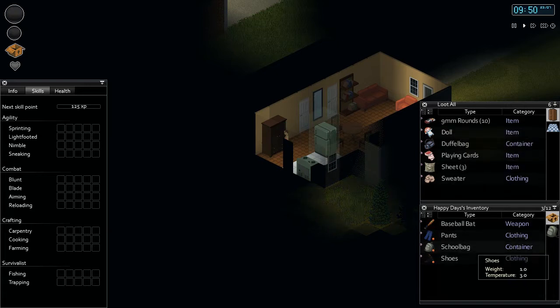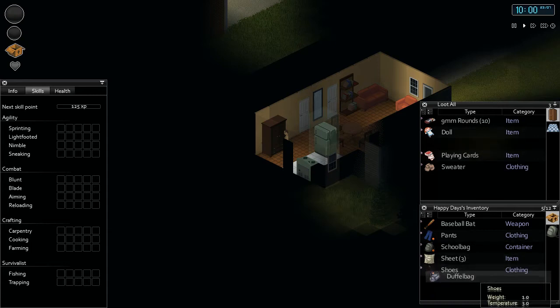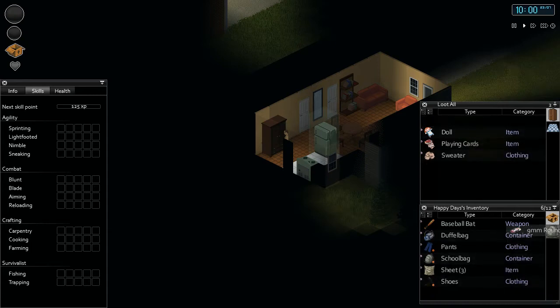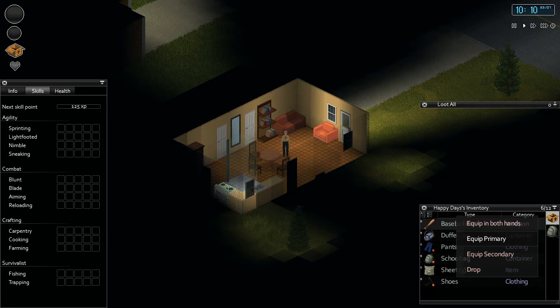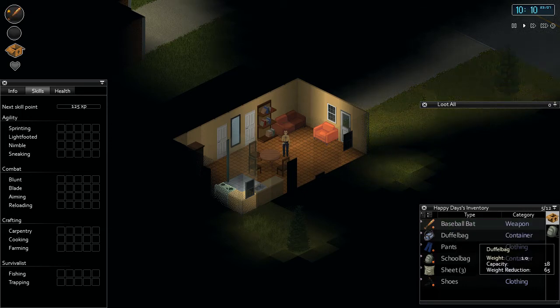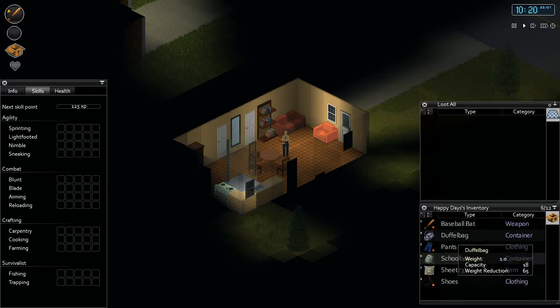We're finding amazing items here - I may even make this first house my home base. A duffel bag as well - it's just a really good starting house. So we're going to equip the baseball bat in one hand, unequip the backpack, and equip the duffel bag - which is a stronger backpack with more storage and item capacity - on our back. What you can actually do with the second item is equip it in your second hand, which is why I'm only one-handing the baseball bat.